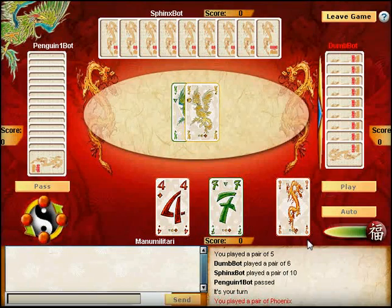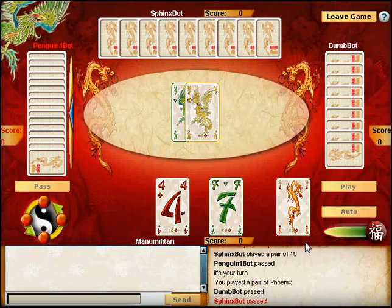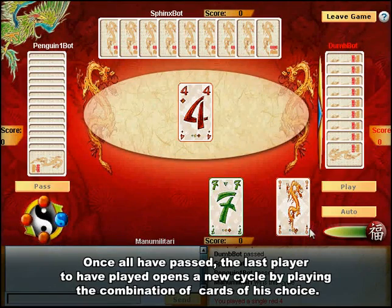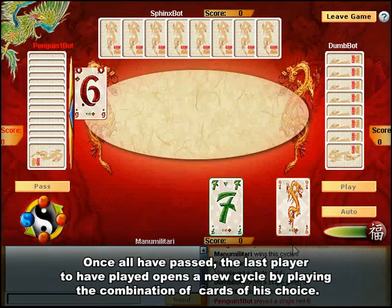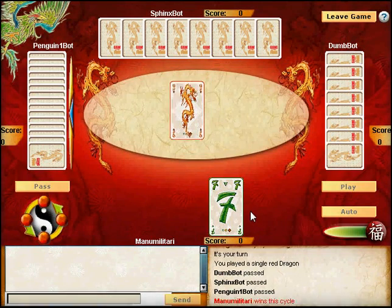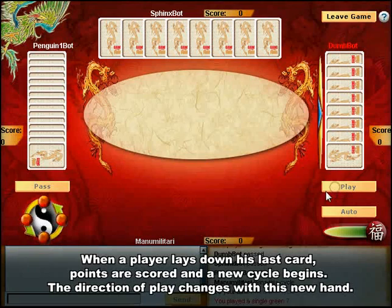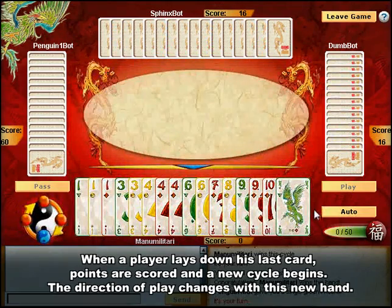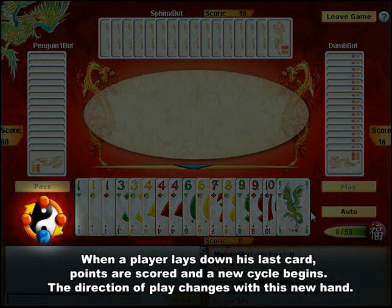The cycle continues until all players have passed. The last player to have played then opens a new cycle by playing a combination of cards of his choice. The process repeats until a player lays down his last card. Points are scored and a new hand is dealt to all players. Unlike in other games, the direction of play will alternate back and forth between clockwise and counter-clockwise each time a new hand is dealt.